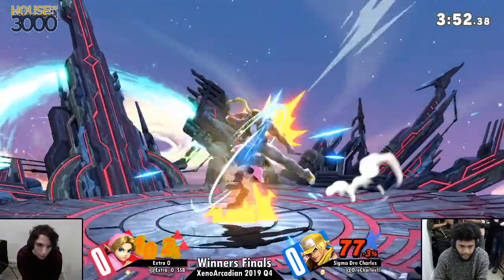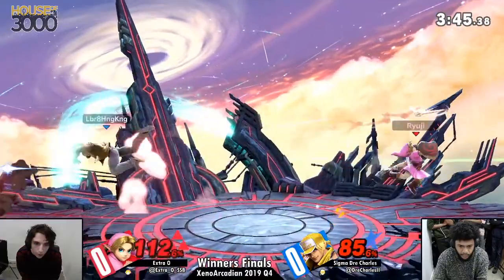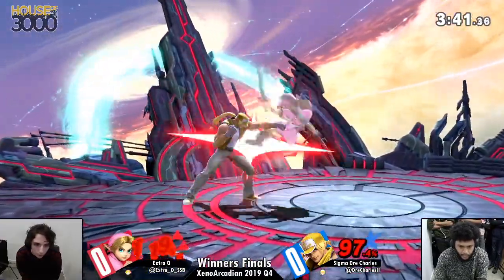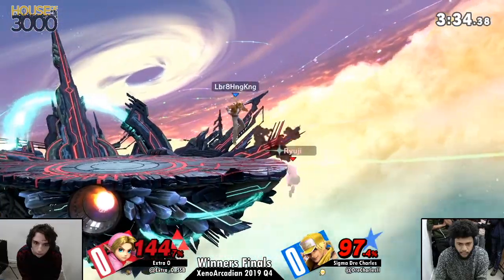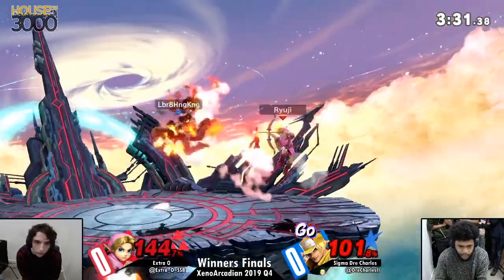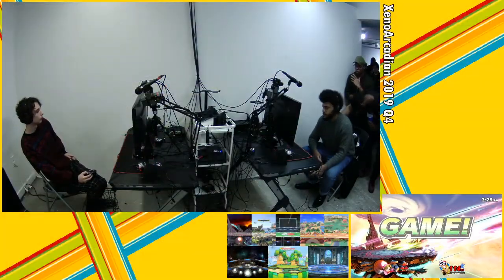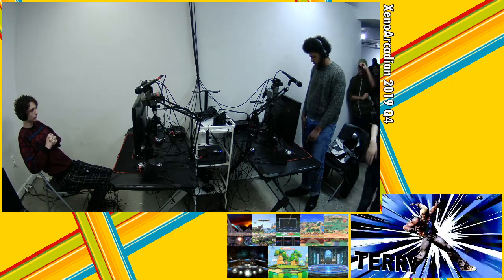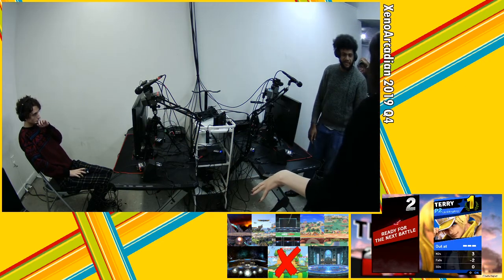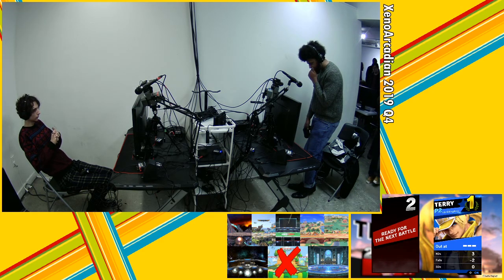What I've noticed from Jerry a lot especially is he'll be hitting Extra O's shield and then he does a really safe 50-50, trying to catch a roll — and good DI is keeping them around. From just behind center stage it's not gonna kill, but Extra O needs to be careful — there are plenty of options available to Dre to end the stock. He runs in with a down smash. Slayhouse is working out really nicely for Dre as he takes game one. Extra O could have easily snapped the ledge but I think he was trying to anticipate Jay Charles running in to down tilt the ledge or something, but not being able to find it, he loses the stock and the game.